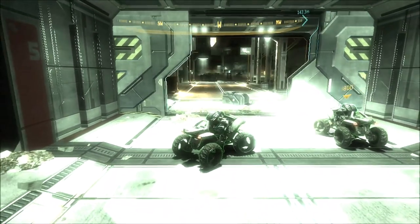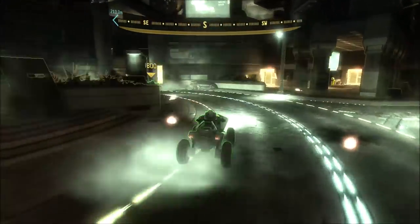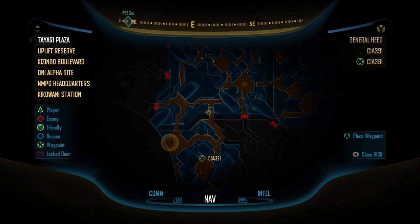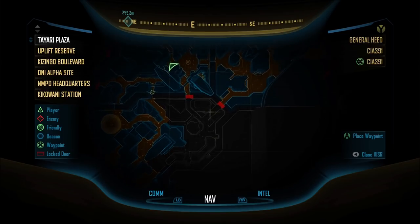I also want to thank my friend CIA391 for showing me this. This particular glitch to get into the Dark Zone was also originally found by a group called the Secret Glyph Project a while back. So let's get into the Sector 9 Dark Zone first — this is the one in the bottom left.